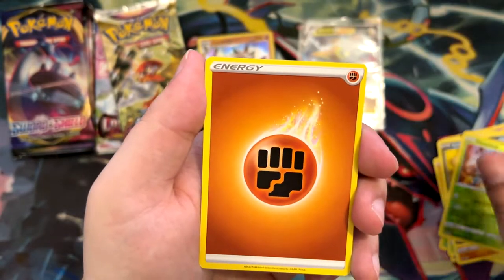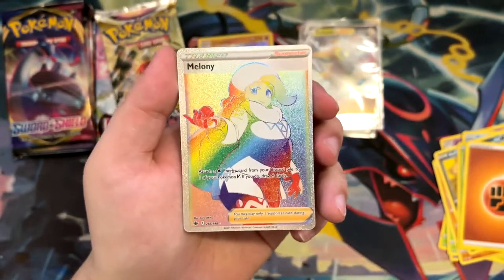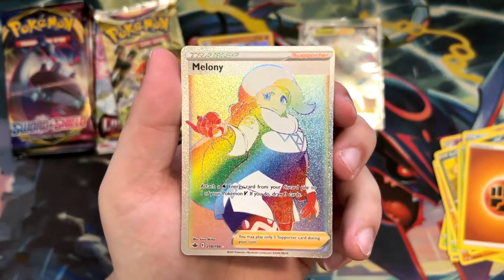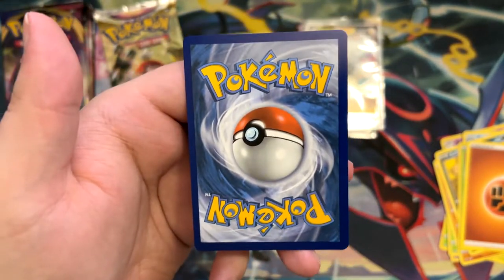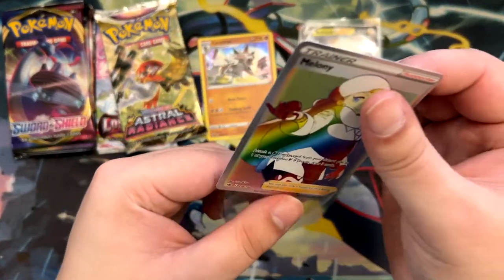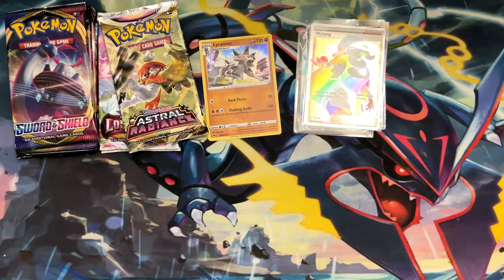Eracross, a Fighting Energy. And oh my god — a Rainbow Rare Melanie! As is tradition, it is off-centered — every single card I pull is off-centered. But you know what, I don't care. It's a Rainbow Rare Trainer. That is super sick! Chilling Reign giving us the pulls — first the alt art, and now this.